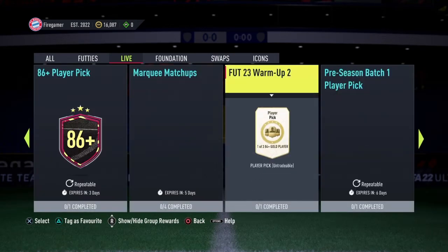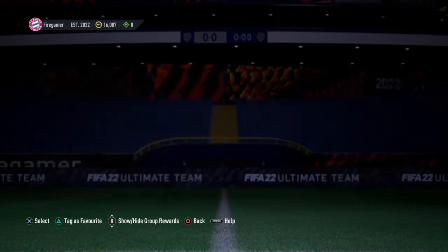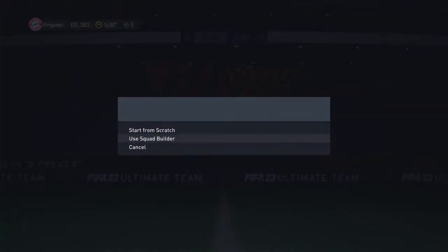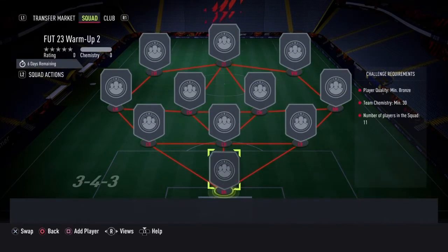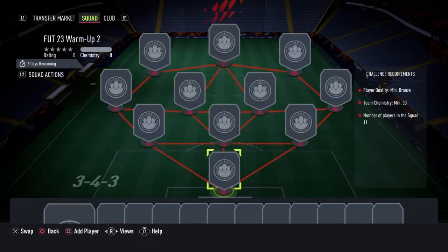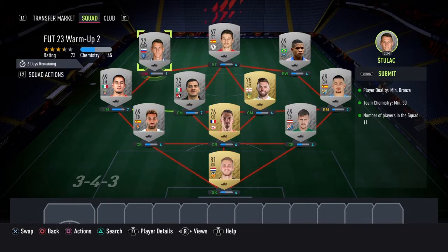Here's the objective. All you have to do is click on that, and it's going to ask you to build a squad. The chemistry of the entire team must be a minimum of 30, as you can see. And the players you're putting into the squad — their quality must be minimum Bronze.